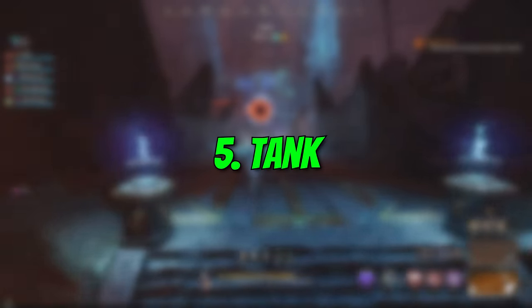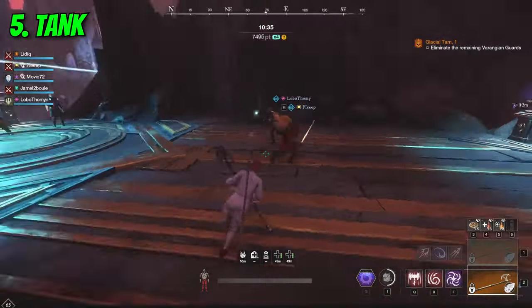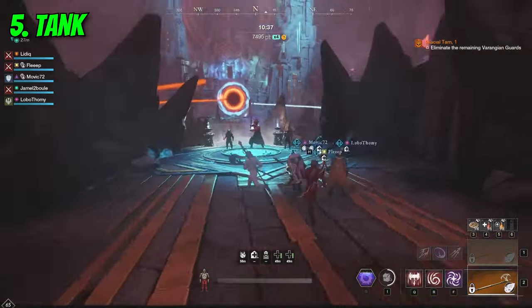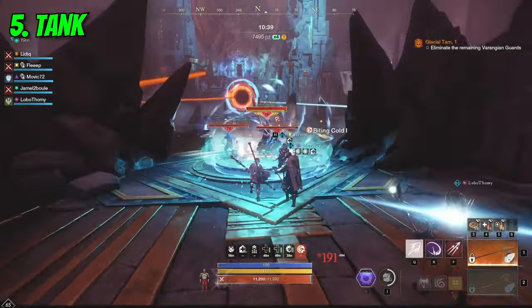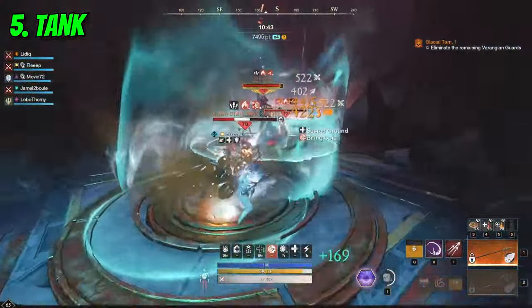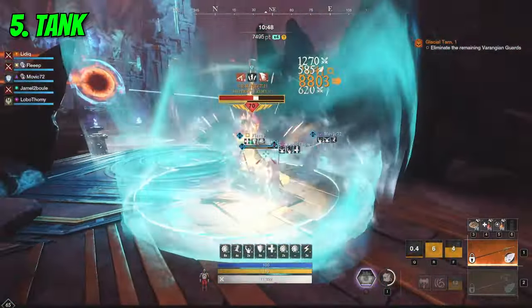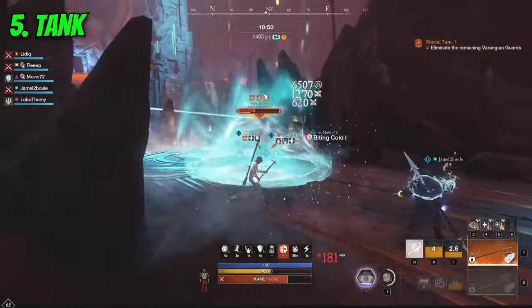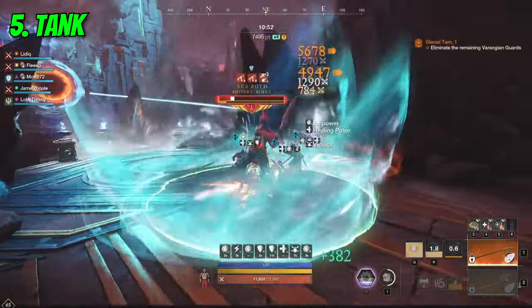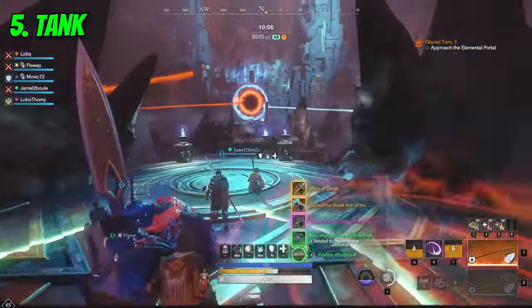Number 5: Tank. Aeternum has a different way of tanking from other games, mainly because you only have 3 abilities per weapon. This means that as a tank you cannot fully rely on your spells to keep aggro. Make sure to apply auto attacks whenever possible, as if you don't, your teammates will steal the attention of the mobs and your run can become a nightmare in no time.